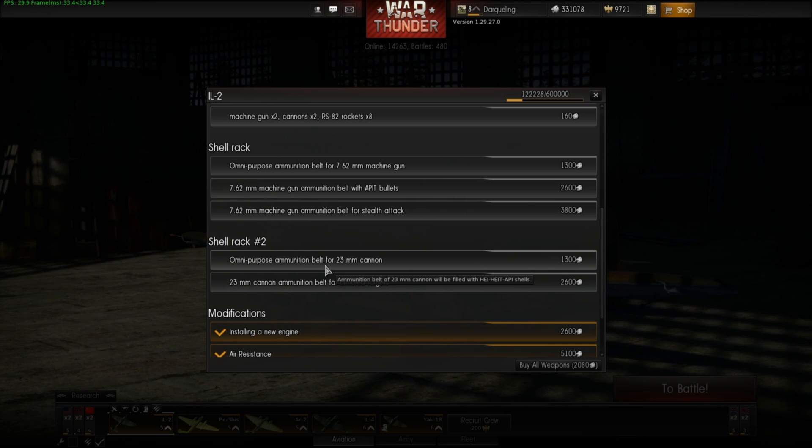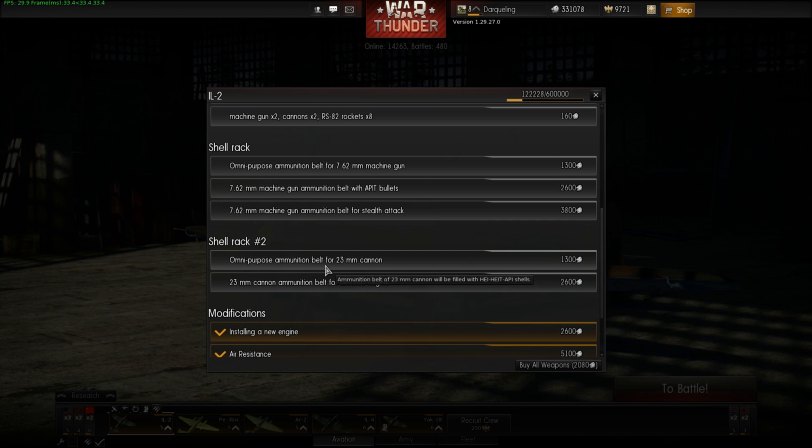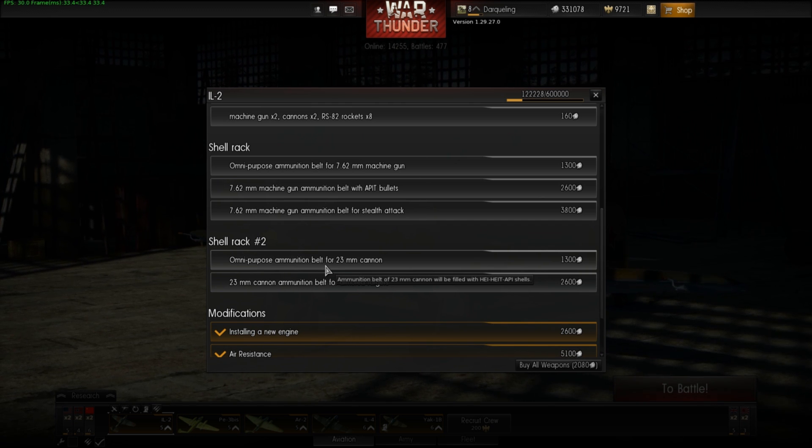These options allow for different circumstances, or interesting results when using omnipurpose with random assortments of different types hitting in a row. The combinations are worth exploring, but really if you pick any of these you can't go wrong — they can all be very good.